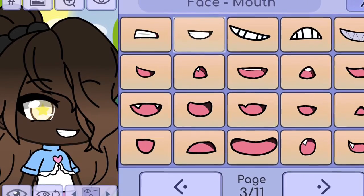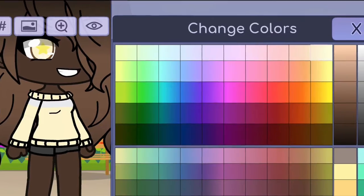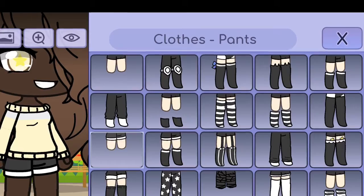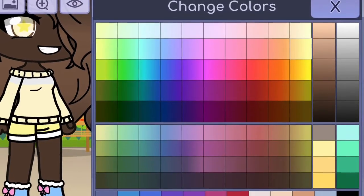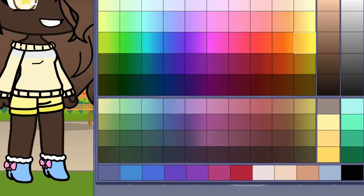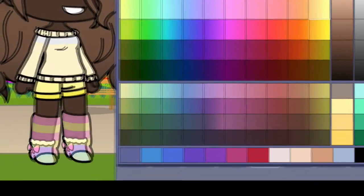So let's choose the smile. Let's change the color of the outfit. All my outfits are pastel yellow and the one right under pastel yellow, so they're always those colors.